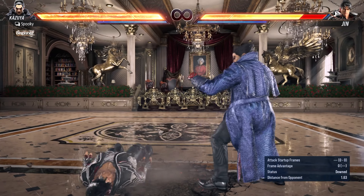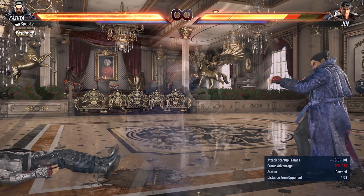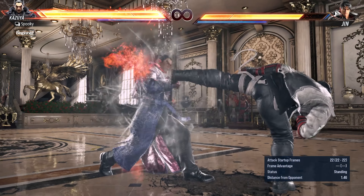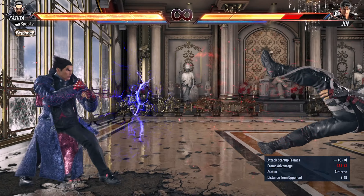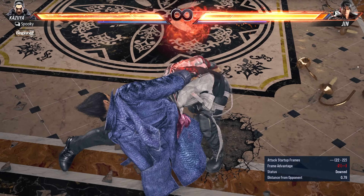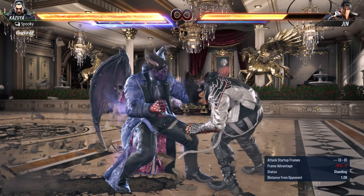Predictable wake-up mid-kicks can be defeated in many ways. They are very linear, so sidestepping is highly effective. You can also armor through them using a power crush, or make them whiff with a backdash or sidestep. Finally, the startup is vulnerable, so you can counter hit it with a faster attack.